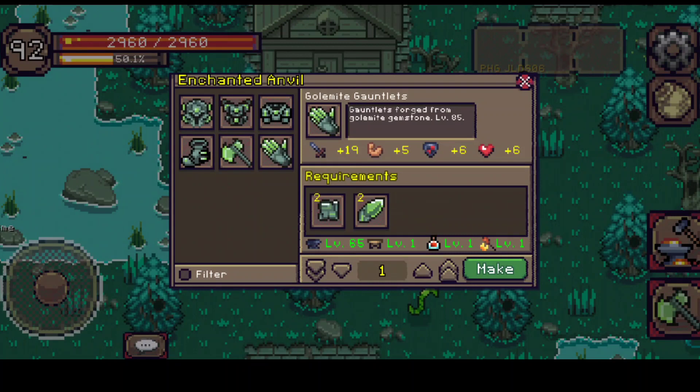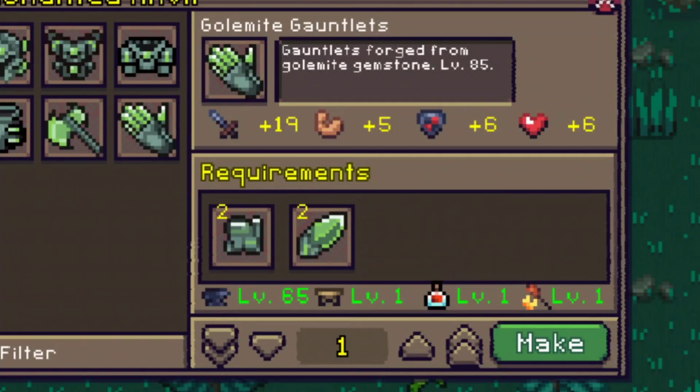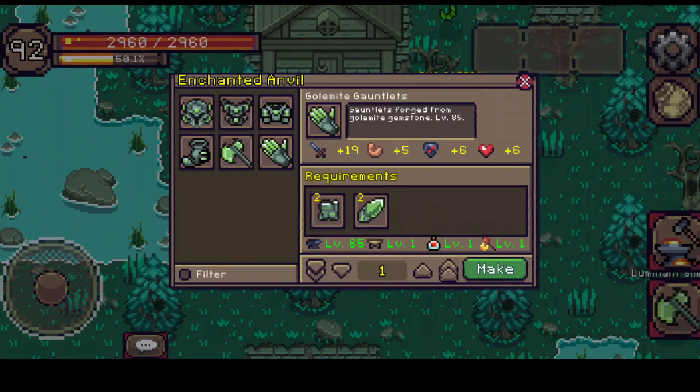Some experienced players use this depending on their preference, since some want high defense, high HP, or high accuracy — and the gauntlets give five, six, and six in those stats respectively. The priority here is the 19 damage and it's also easy to craft. As a tip for new players: don't bother with any of the earlier gloves. Instead, level up to 85, get your smithing up, farm golemite materials, and go straight for the Golemite Gauntlets.